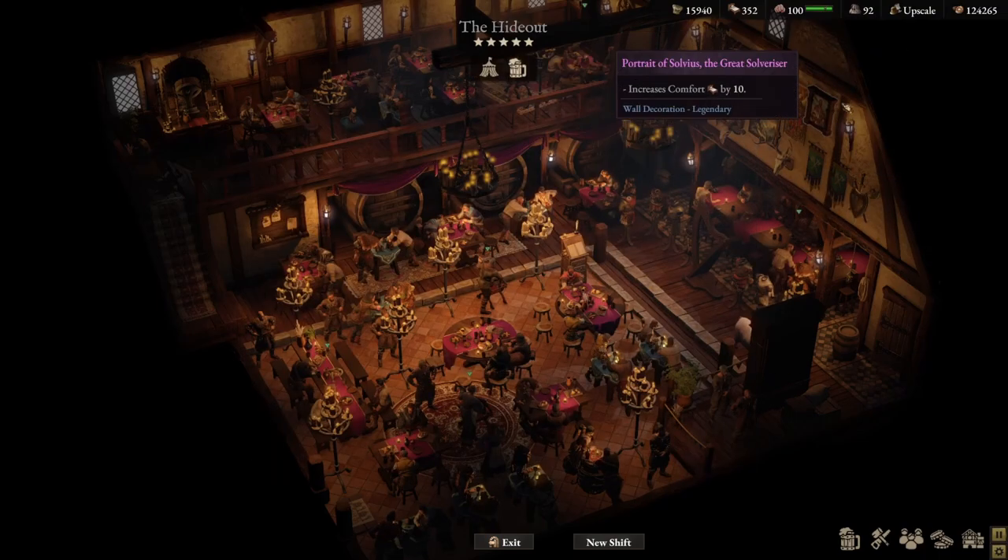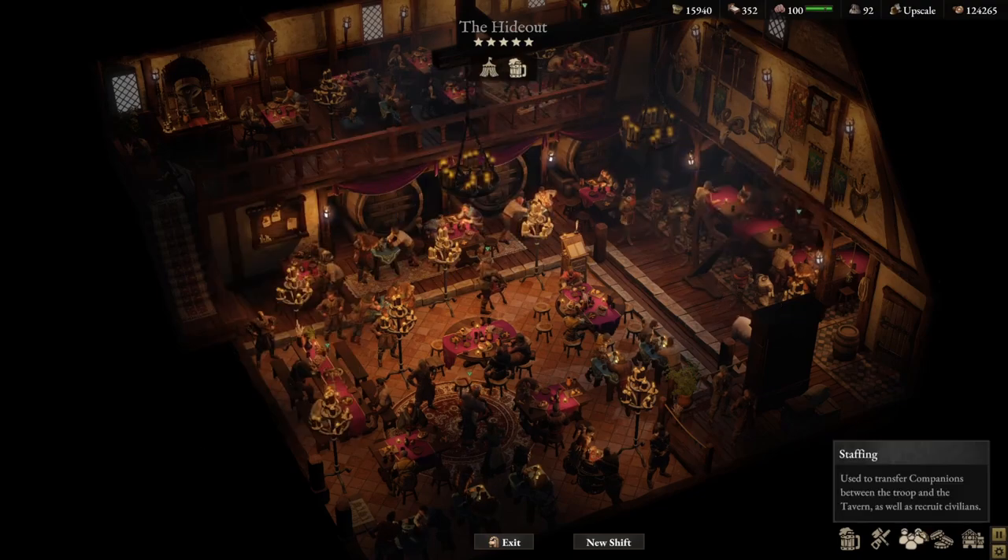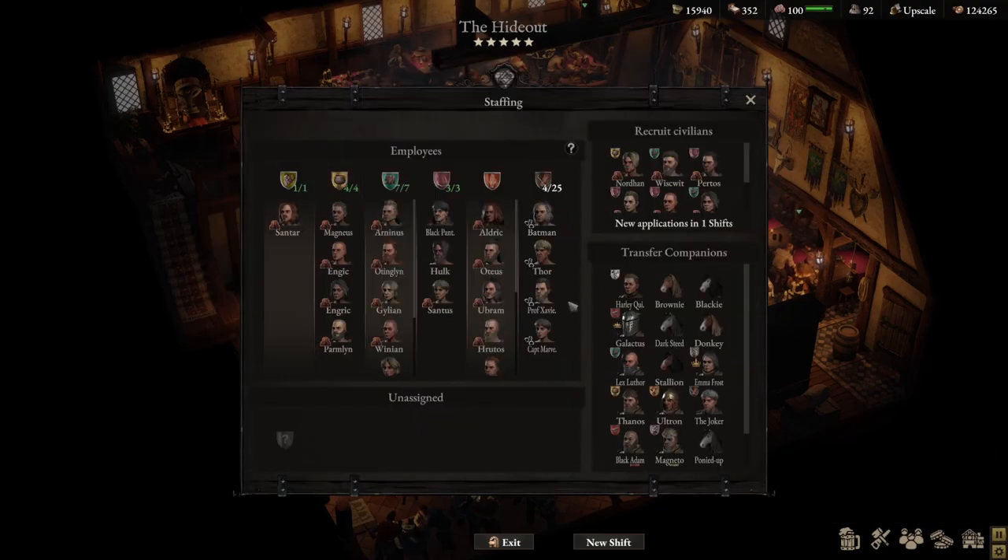In terms of number of patrons, we have 92, and we can actually sit 96, but we have 4 themed characters — Batman, Thor, Professor Xavier, and Captain Marvel — who take up spots that patrons would have otherwise taken, so that's why it's 92.